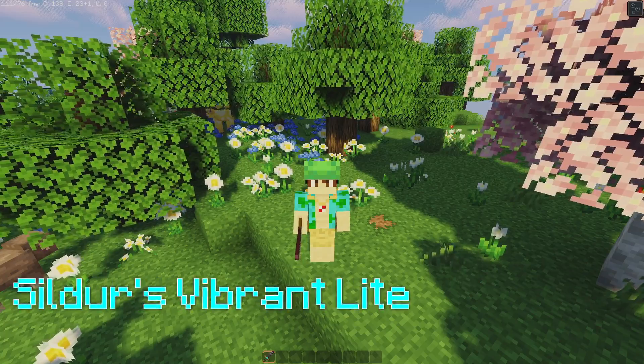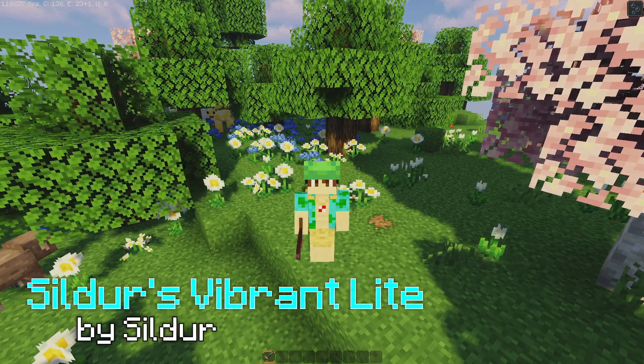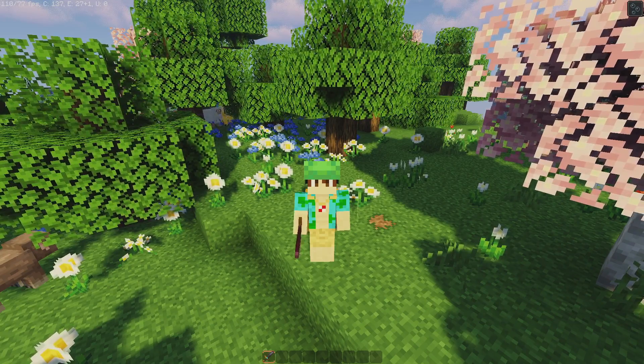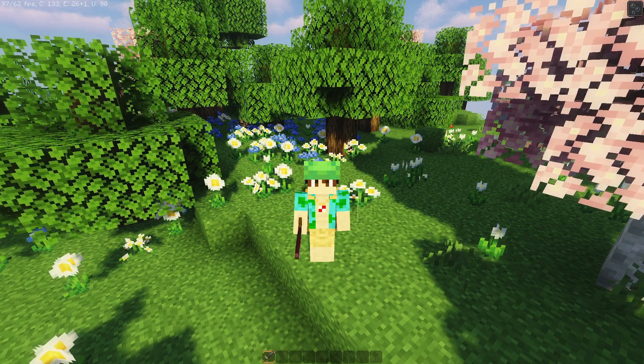In this video we're going to be optimizing Sildur's Vibrant Light. There's also Sildur's Enhanced Default which works really well on low-end PCs — if you want me to cover that, let me know in the comments. If you're not sure how to install shaders and OptiFine, check out the video popping up on screen or linked in the description, where I explain step by step how to install OptiFine and shaders. Once you've got that done, come back here and start optimizing.